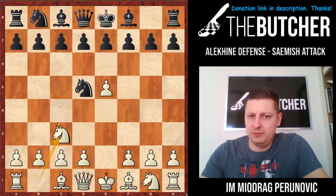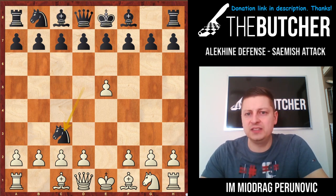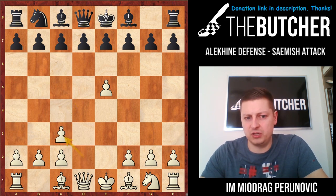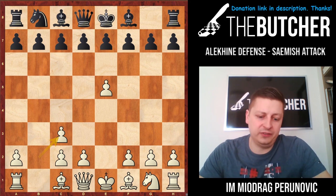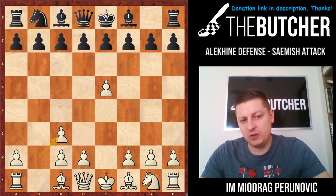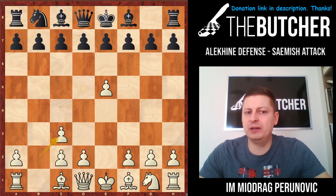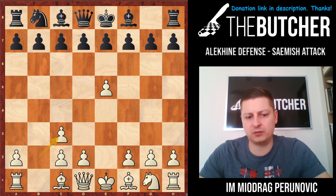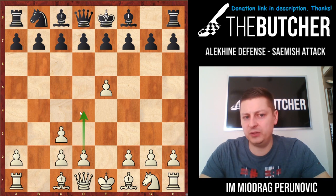That's why I'm of opinion that I have to take on c3. When I take on c3, this variation divides into two other variations: d-takes-c3 — which I'm not going to show you here — where you open up both bishops, and b-takes-c3. Just like I told you, Mikhail Tal was an older player who used to play these variations. After b-takes-c3, we're showing a great tendency of playing d4 and getting a full center.